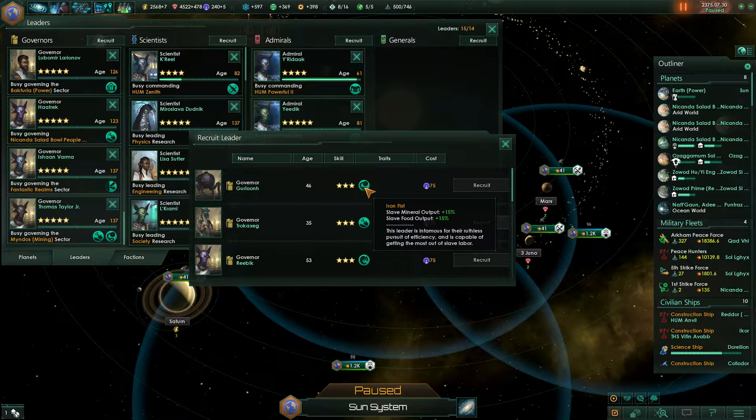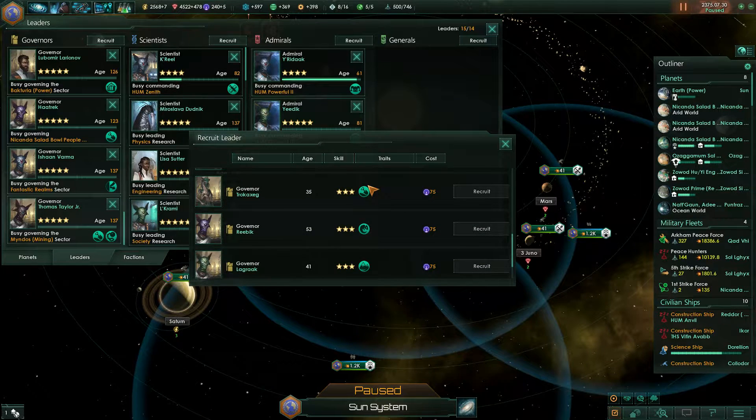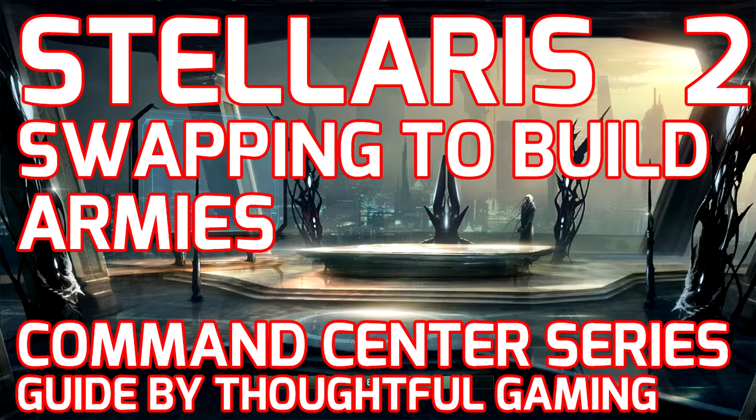If you use slavery, the iron fist governor will also be good for sector control. You can swap in before building armies as well. There's a trait called army veteran, mainly with military empires. Before you build armies, you'll get a 20% discount on the armies and on the build time. Make sure to swap in the army veteran governor. Also, if you want to defend the planet, swap in the army governor because it gives you plus 50% garrison health.